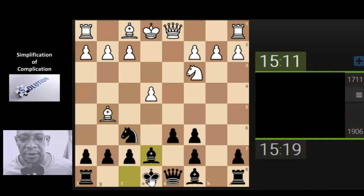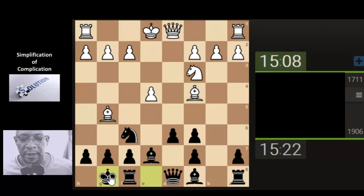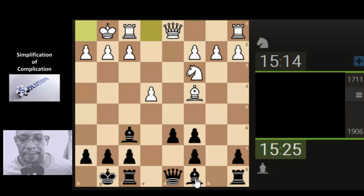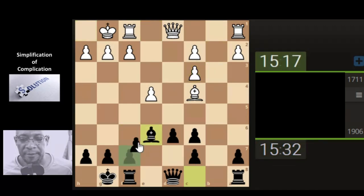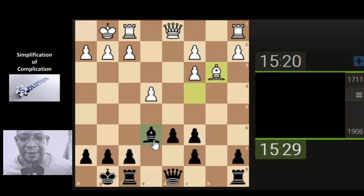Develop the bishop. King safety. Let's take. Double the pawns. Let's attack the bishop. Wants the pawns to come back in line.